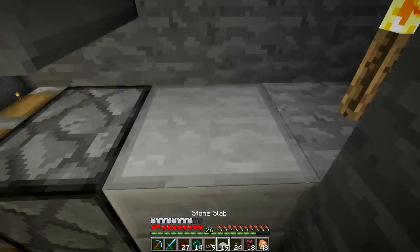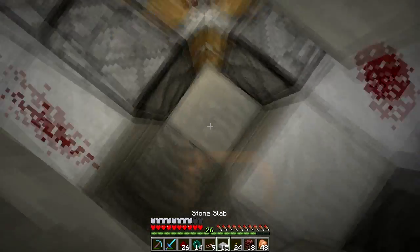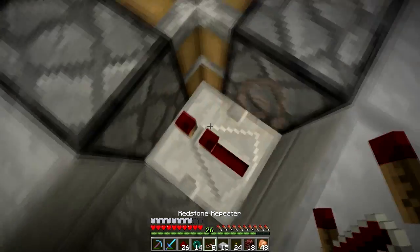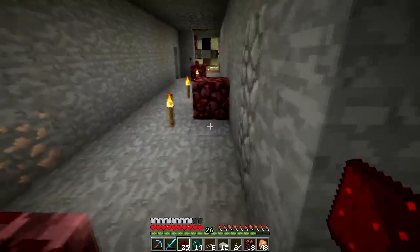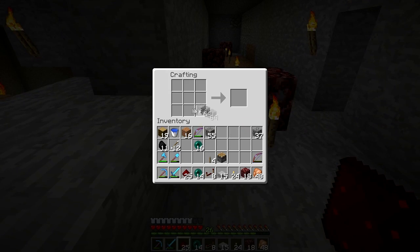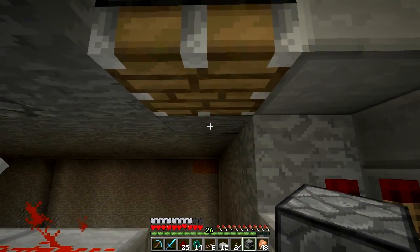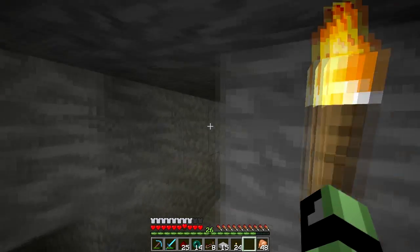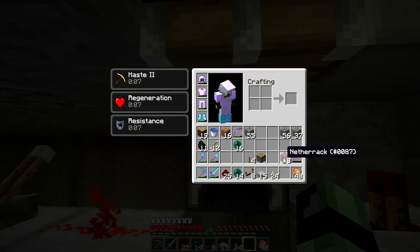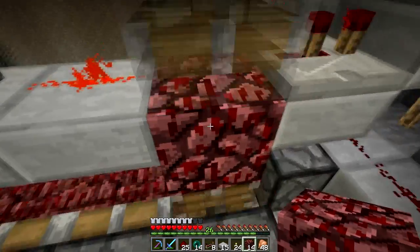I'm going to place a block here with redstone on top and another block, and here a redstone repeater with some more redstone over there. I just need a furnace now — because furnaces can't be pushed by pistons, just like obsidian, but they're a bit cheaper and easier to get rid of. I'll place this here so the blocks can't go further than to this block. Let's test this — yeah, it works.